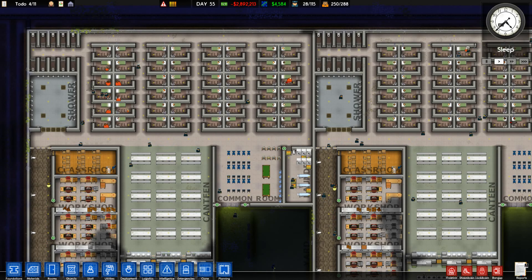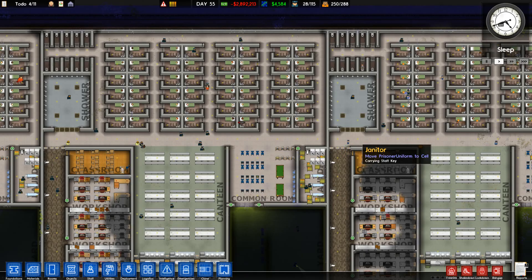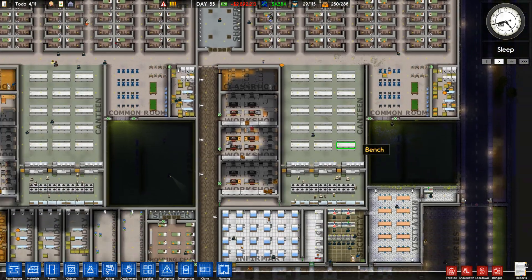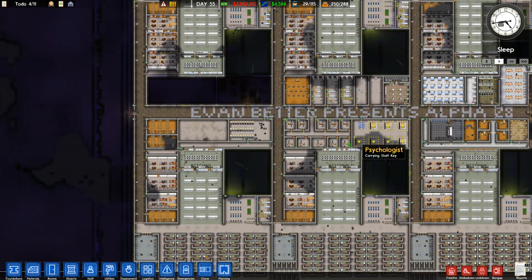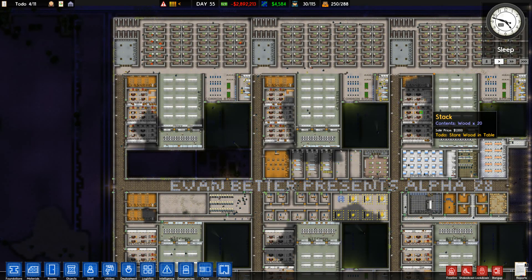Hello everyone. Welcome back to a very special episode of EvanBetter Presents Alpha 28 of Prison Architect. I think this is going to be the finale of Alpha 28. I wanted to build a fully segregated prison, and I achieved it while at the same time discovering serious flaws in the current game's segregation design.